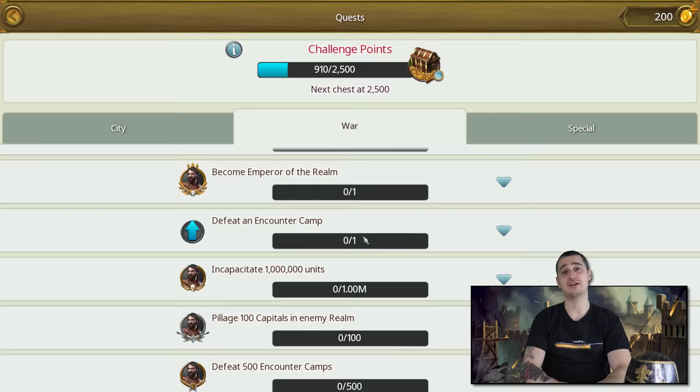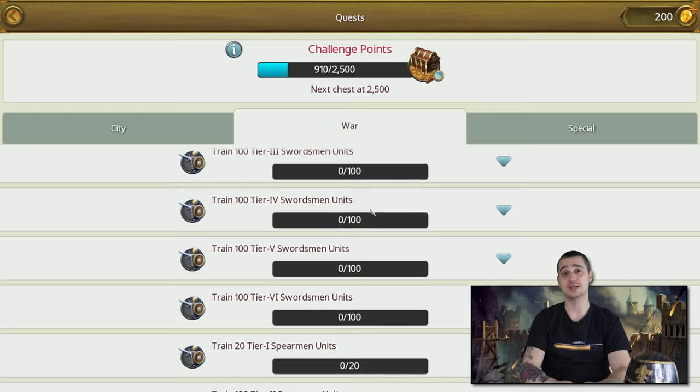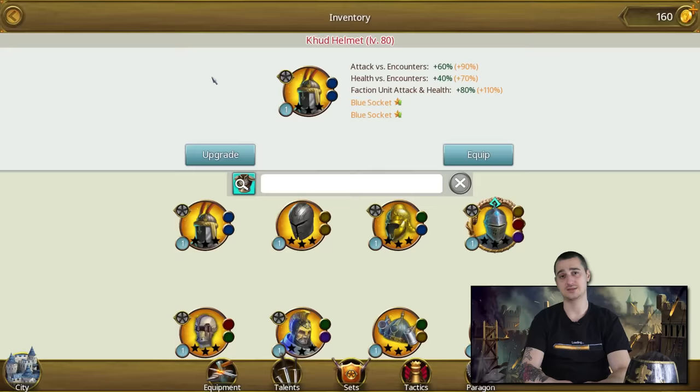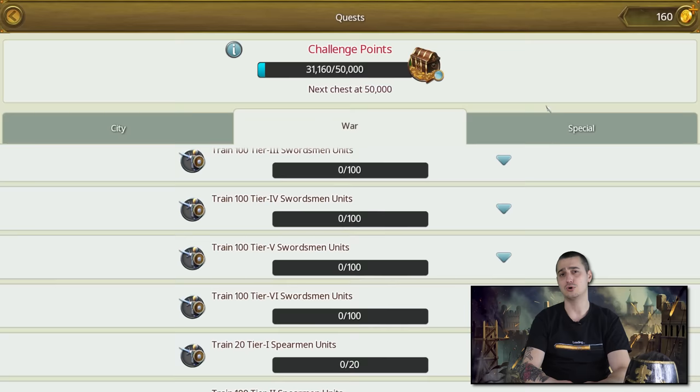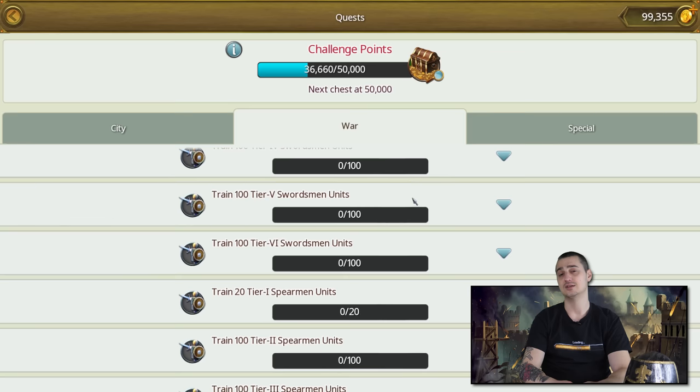Never ever claim those rewards before you have activated all your champion XP boosts, otherwise you're losing champion XP. Check this out: we have trained 100 tier 5 swordsmen so we have completed this quest. The best reward we can get is 1,991 champion XP. Now watch this — I'm going to equip a helmet that gives me some champion XP bonus. What happened to the quest reward? It's bigger now. Let's equip another item that gives us champion XP. And the quest reward? It's even bigger now.